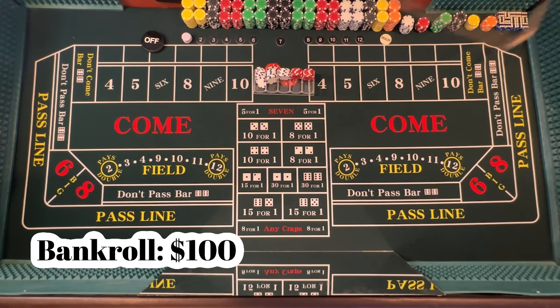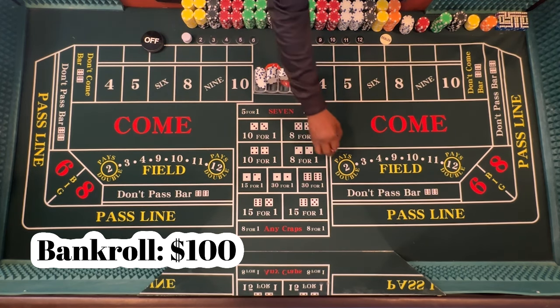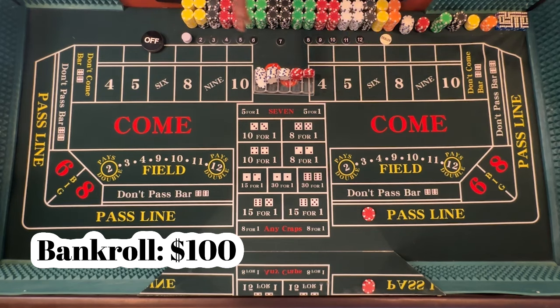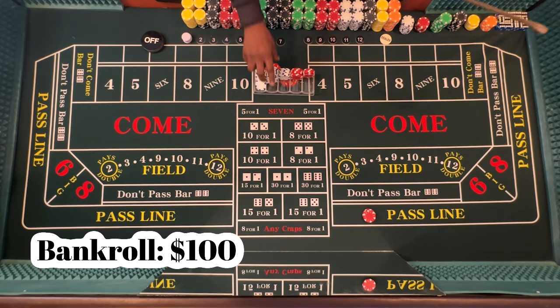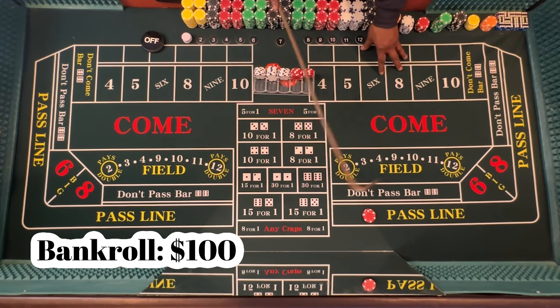This strategy is very simple. We're going to start off at a $15 table because I can't find any tables under $15 unless it's like three o'clock in the morning. If you know where there are tables under $15, comment down below — let me know where your favorite tables to play at are. All right, back to the strategy: the Cool $100 Bet.